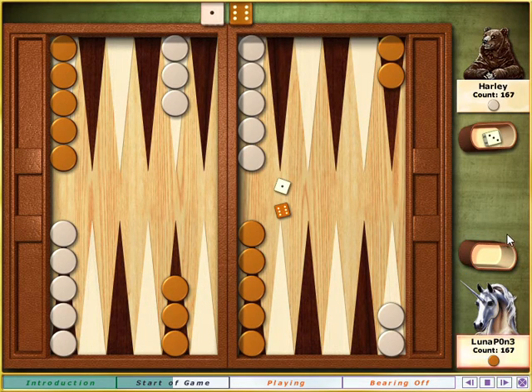Okay, you go first. You move one stone for each die, and you have a six and a one to work with. You can use both the six and the one on the same stone if you want. You just can't move a stone to a point with two or more of your opponent's stones on it. To check your move options, hold your pointer over any one of your stones. An indicator will appear over the points where you can legally move it.